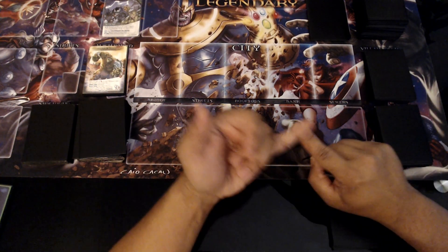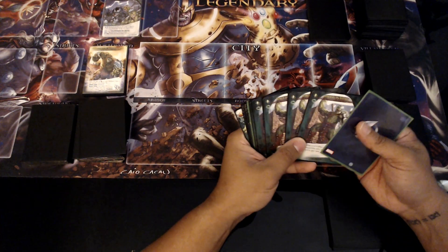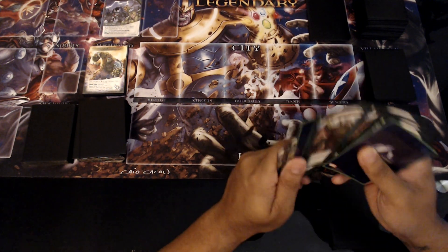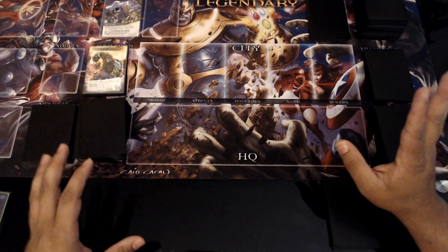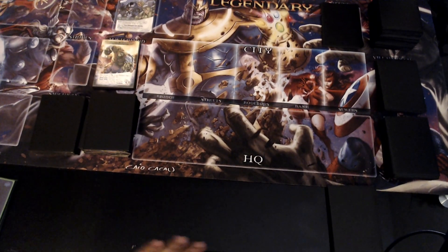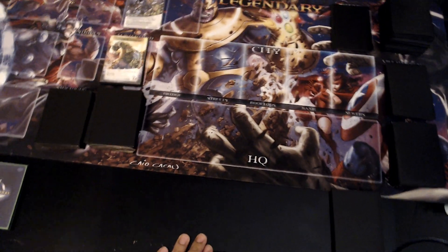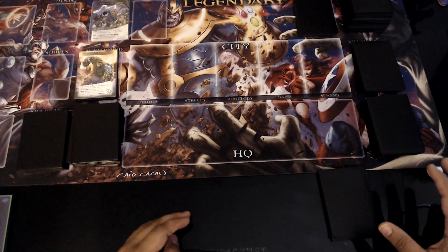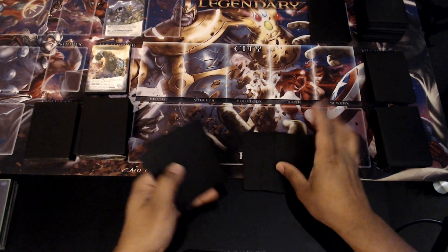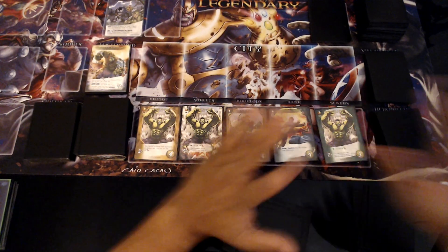We're using Radiation and Savage Land Mutates for the heroes. We're using Hope from the base set, Gladiator Hulk, and Bruce Banner. Bruce Banner's hero name is Bruce Banner, not Hulk, so that's how we get around the two-Hulk requirement. Anything related to the word Hulk — Bruce Banner can't be used for Cross-Dimensional Hulk Rampage, and he won't count for Hulk cards. His transform card says Hulk, but that's not his hero name.